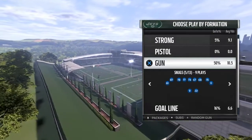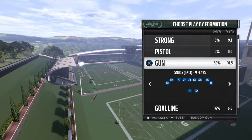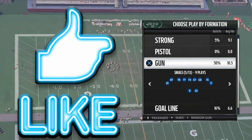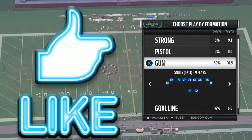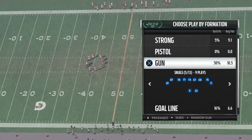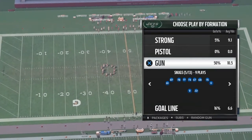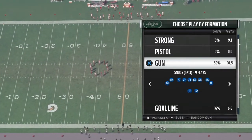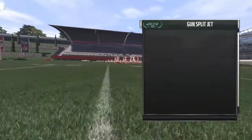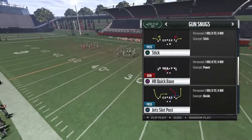Hey, what's going on guys? Welcome back to the Madden 17 video. So today we are inside Gun Snugs out of the Jets playbook — this is also in the Broncos playbook. I want to play with the Jets because people are saying 'oh you're playing with the Cowboys running a run play and that's why it's doing so good.' Well, I could run that play just as effectively in the Seahawks playbook with no offensive line. These plays are legit, these plays are awesome.